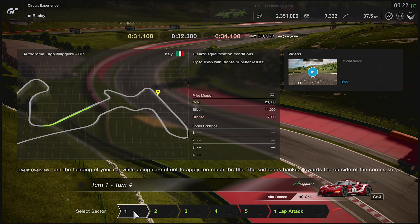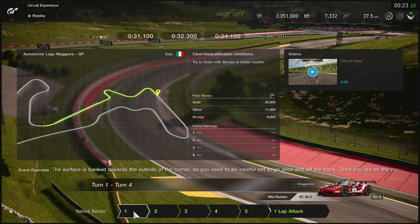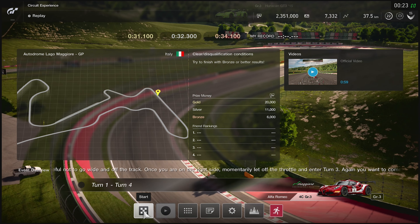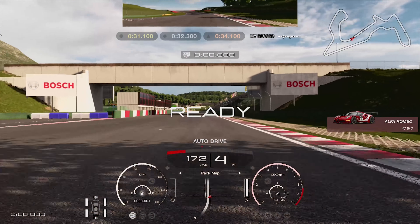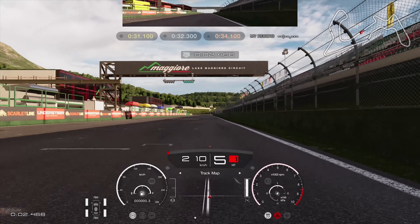Hello everyone and thanks for tuning in again. Here we are in my home country of Italy — and when I say home country I mean not my home country, because I am Irish and descended from Vikings. So we have to plunder and pillage our way through five sections in this Alfa Romeo C4 before we get to do the lap.